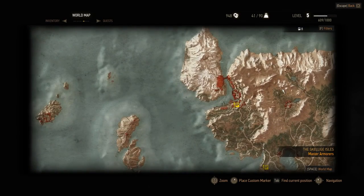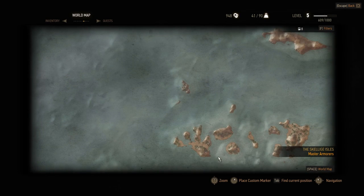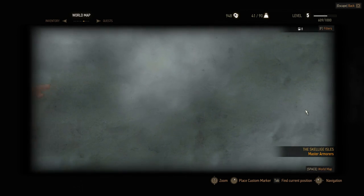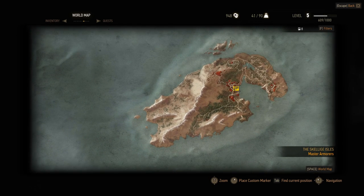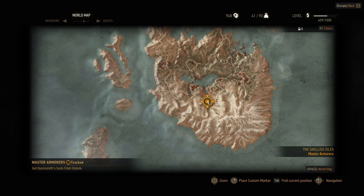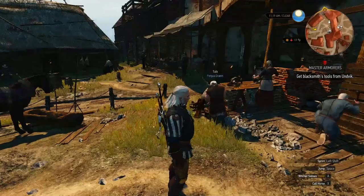Hmm, it just takes us to a fast travel point, which makes me think it's the Skellige Isles. I wonder if we could travel there already. We can even look at the map of Skellige — wow, how big is this place! She did say north, so maybe it's up here on an island to the north. Get blacksmith's tools from Undvik — cool, that's kind of neat.